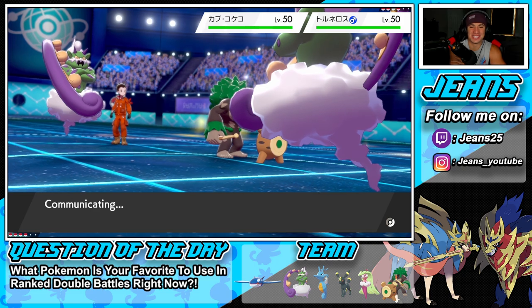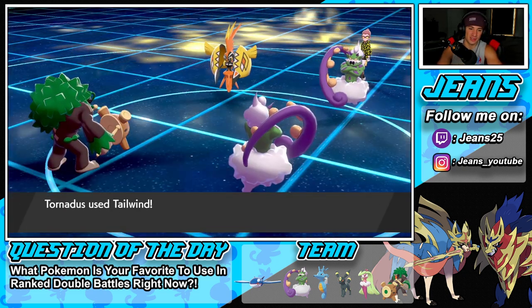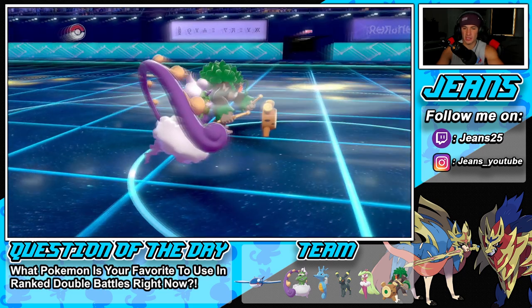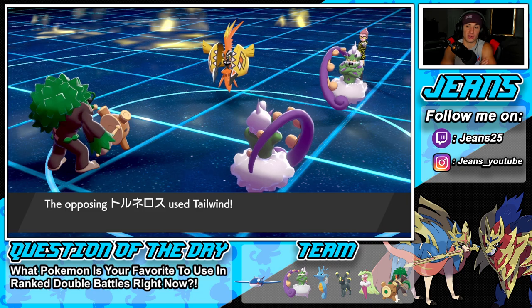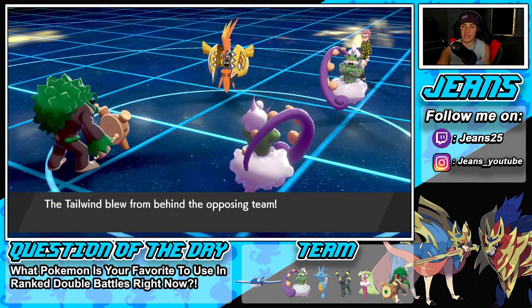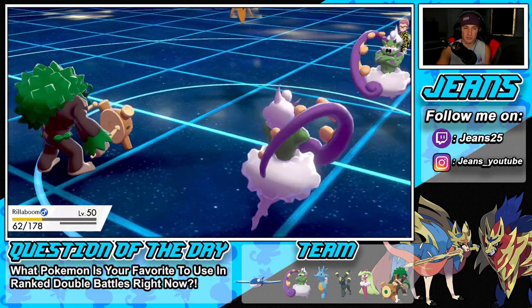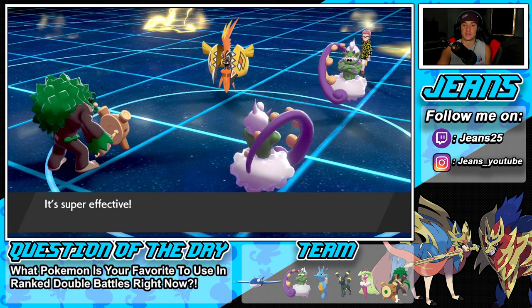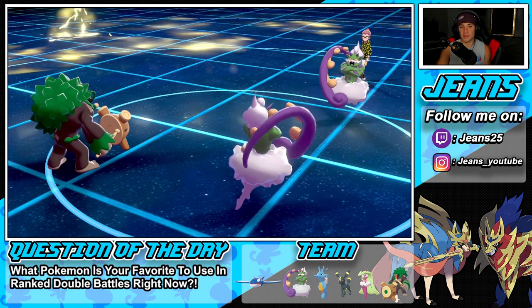Tailwind pops for us. He goes Tailwind for Tailwind, so they cancel out. Tapu Koko is gonna be the fastest on the field and pivots with U-Turn, which is fine — Rillaboom can eat that easily. I'm thinking now: with Tornadus fast on the field, he swaps in Clefable. Grassy Glide without terrain does a little bit of damage, not bad.